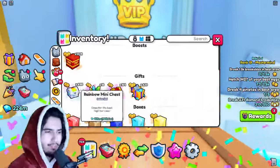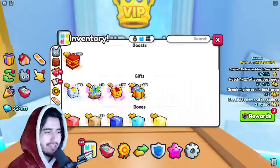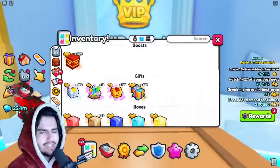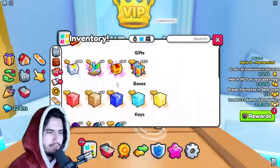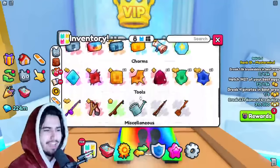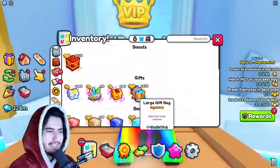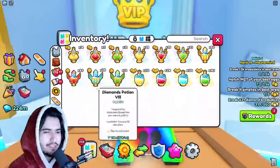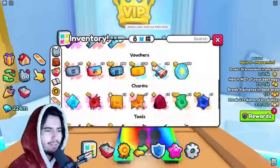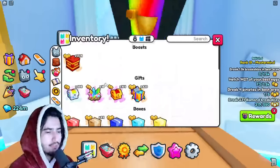We went a little bit above 250 from the last time, so we have 498 mini chests left. We actually got a little more diamonds than we got last time — we got 109 million from the last 250, and this time we got 115 million from another 250 of these rainbow mini chests. We haven't gotten anything new besides some extra charms, and pretty much all the items seem to be the same. We just got more of the current stuff we already had, so it doesn't seem like you can get anything too crazy, but these things do have a lot of value and you get a lot of raw diamonds back as well.